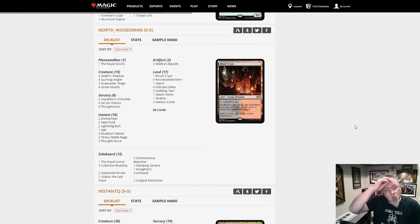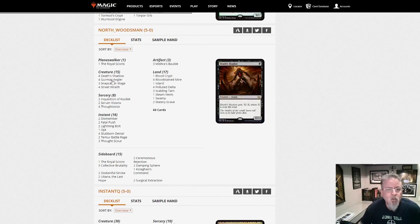Northwoodsman with Grixis Death Shadow. Three baubles, not four. We've got the one Royal Scions and three Snapcaster Mages. Grixis Shadow — that's our second Shadow deck. We've had Mardu and Grixis so far.